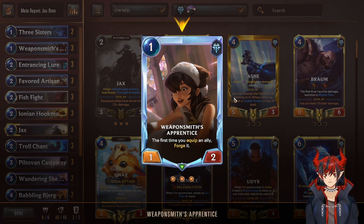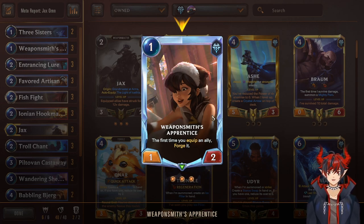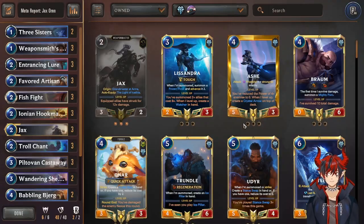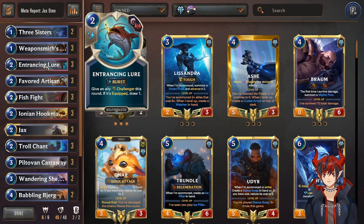Next we have Entrancing Lure — give an ally Challenger this round; if it's equipped, draw one — for two mana. That's crazy high value. You give Jacks or an equipped unit Challenger so you can draw one, then use Challenger to take out a priority target: champions like Annie, Ezreal, or Seraphine. You can just beat them down right there. The Challenger plus draw cycling itself is really really good value.